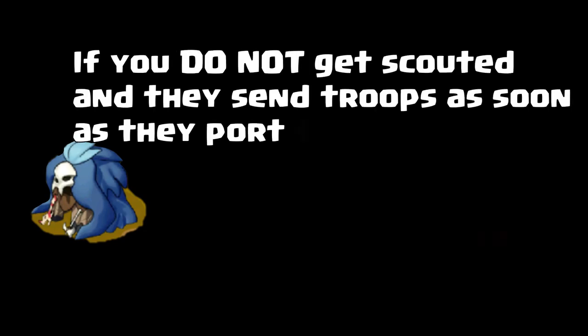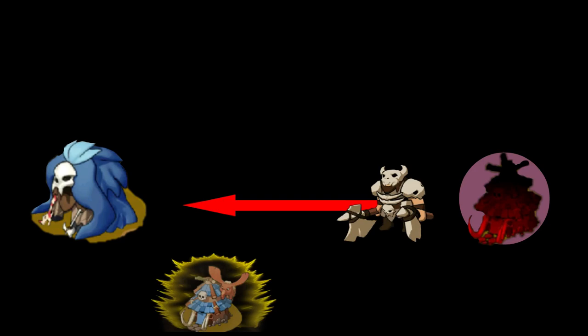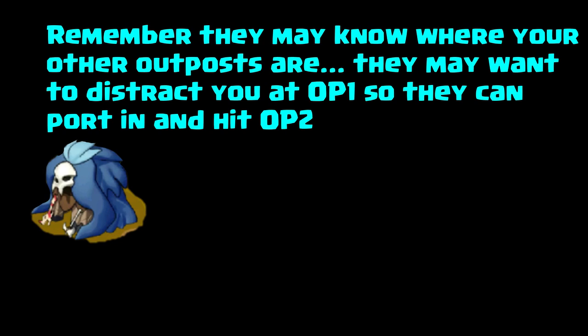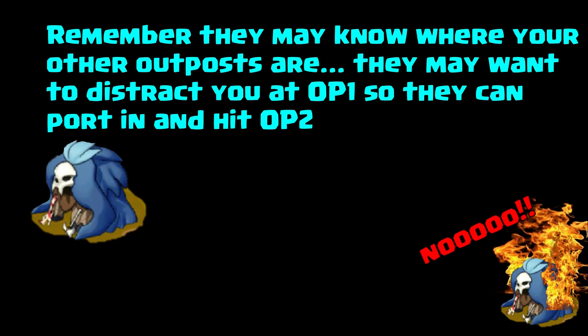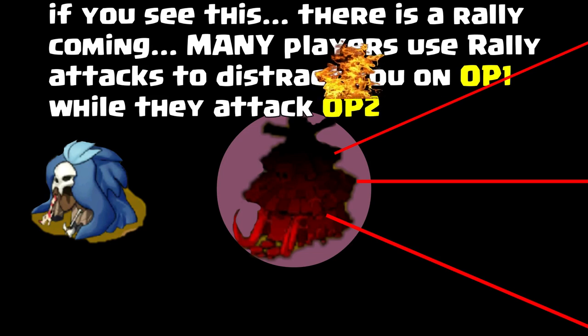Server wars and barbarian wars are super fast-paced. If you don't get scouted and they just port next to you and send troops right away, don't hesitate — send your troops away immediately, empty your base out, send them to the nearest shielded player or to resources. You want to control all the variables — you don't want to fight their fight, you want them to fight under your conditions. Be aware: they may know where your other outposts are. If they port next to you and begin a rally attack, they may be baiting you — while you're watching outpost one, they may already know where outpost two is and they attack outpost two and snipe you from behind.